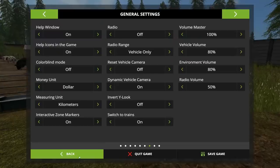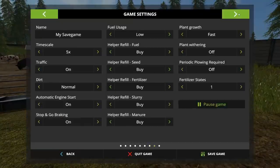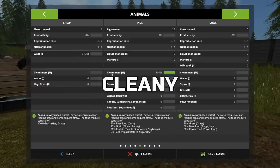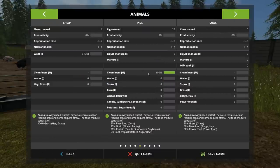If we go look at our pig stats — cleanliness, 100%. I have water: zero. Straw: zero. Corn: zero. Wheat: zero. Canola, sunflower, soybean: zero. Potatoes, sugar beet: zero.